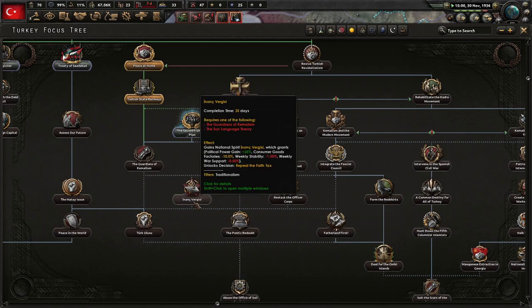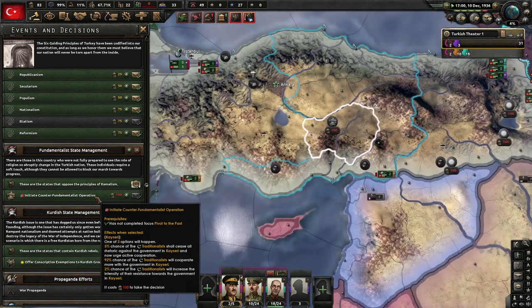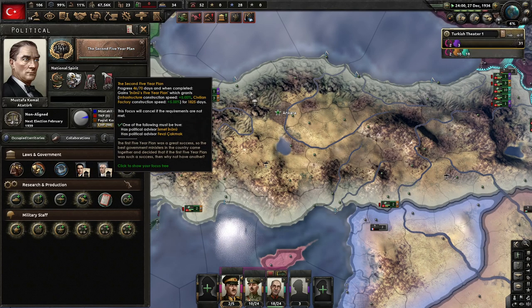More political power but you lose weekly stability and war support. Consumer goods are pretty good to get rid of so we can have more factories and more political power — which I love. Initiate counter-fundamentalist operations? We don't have any more political power for such operations. And why, Paradox, why do you have so many 70-day focuses? I am so spoiled by other mods — I've seen 35, 50, even 60-day focuses, but 70? I've seen 100 and 120, but Paradox, come on!